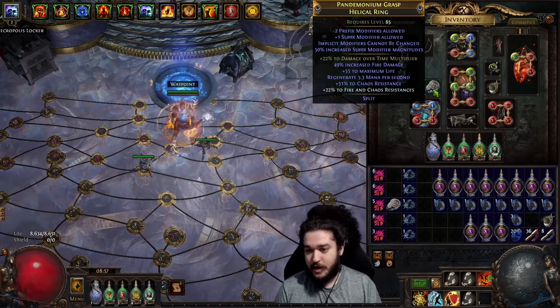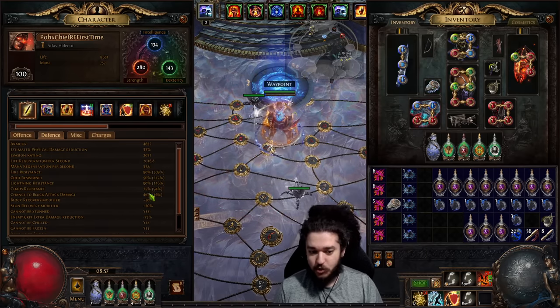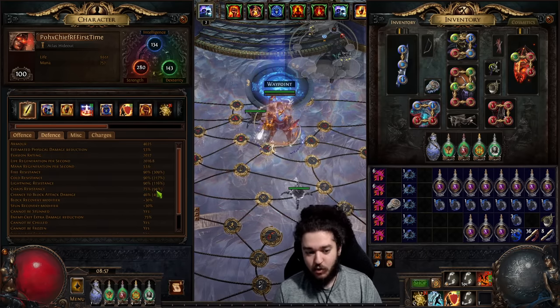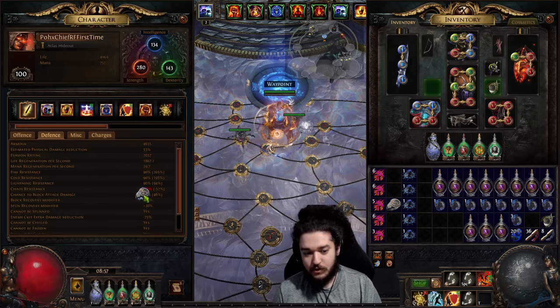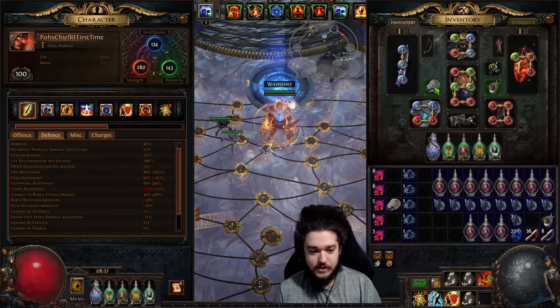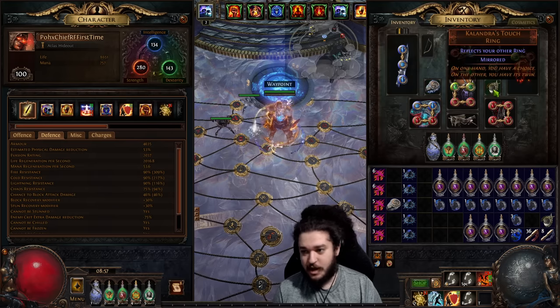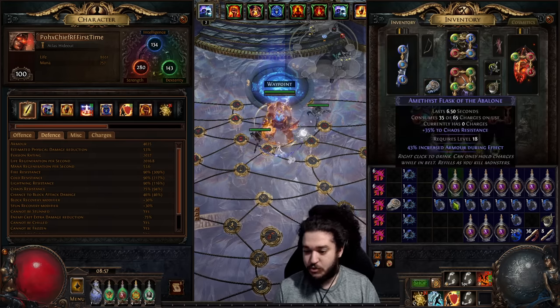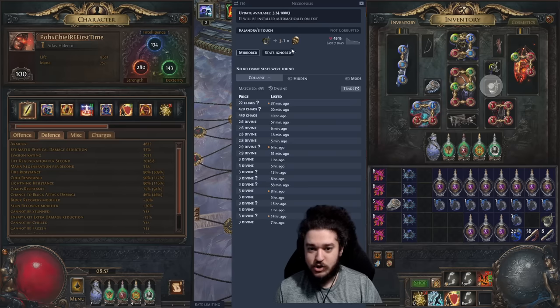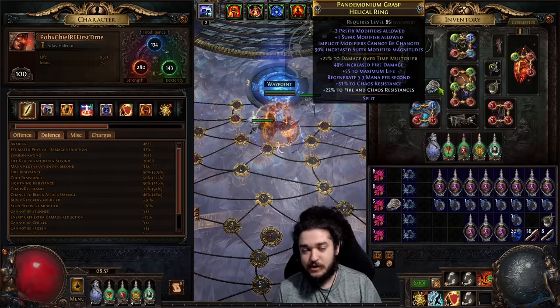My helical ring doesn't have any quality on it, but to show how strong it is — if you look at my chaos res it says 94%. If I remove my helical ring it goes to negative 52. So this one ring by itself is completely capping and over-capping my chaos res in conjunction with a Calandrus Touch, which at this point in the league is only about three divines, whereas a helical ring base is 30-something.